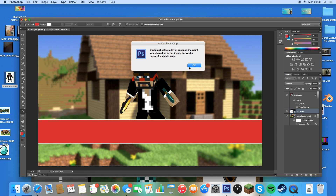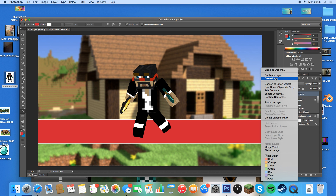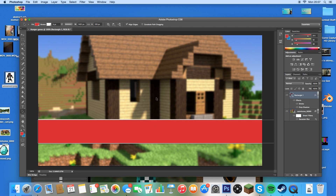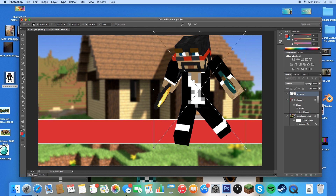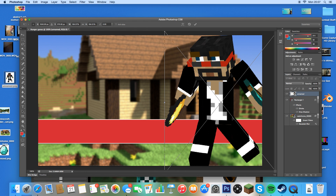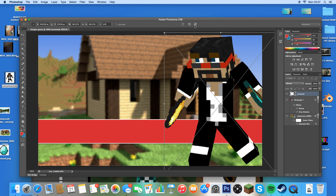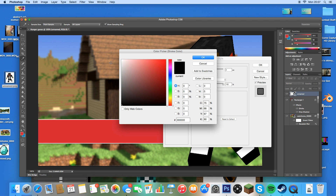It says 'Could not select a layer because the point you clicked is not visible.' Let's just put this above like that. It decides to mess up sometimes — I'm not the best with Photoshop, but I'll just drag that layer back. Then drag the skin in like this. I think that's pretty big enough — it's got the diamond axe which is what I want. Press the tick, then Control-click on the layer again, Blending Options, add a white stroke.